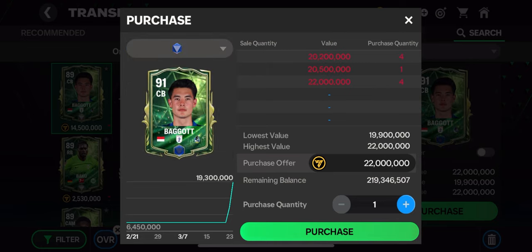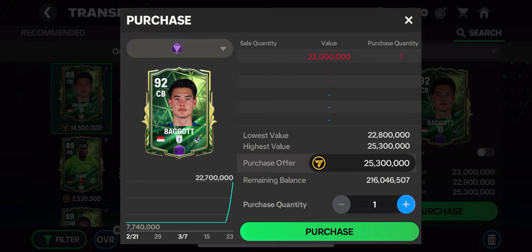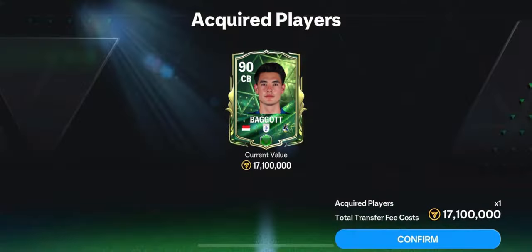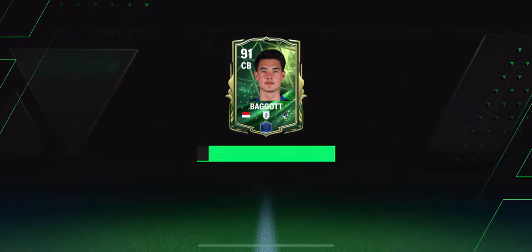That means 3 or 4 dudik cards, which you can get almost every day, will bring you 8 million coins profit. I submitted offers for both versions and could get the green version within a couple of hours. Now we just need to train him to the blue or purple version and sell him.